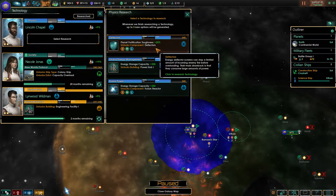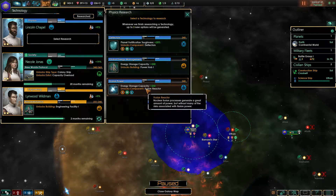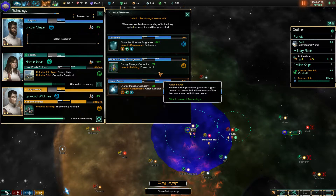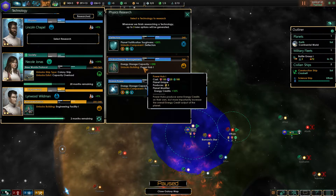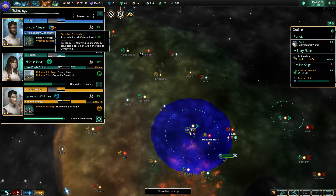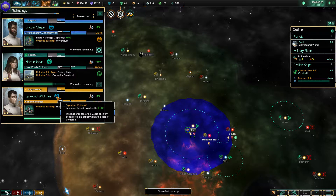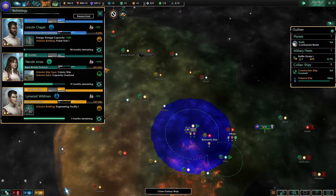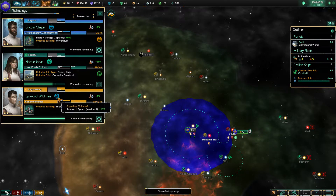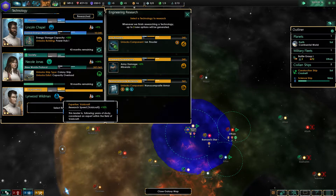What do we have here? Planet fortification, toughness, energy capacity, and the power hub — it's quite good to have. Energy comes out of a fusion reactor. Let's go for the power hub so we can build that. Our researcher's expertise: she's got computing, so that's the good one — just 10% all around. She's pretty good, and voidcraft as well. So when we get the chance, we could probably do those ones a lot quicker. She's got 19% there, just 9%. And he's finished, so there's no voidcraft to be done. Minerals plus 5% is a good one to have.